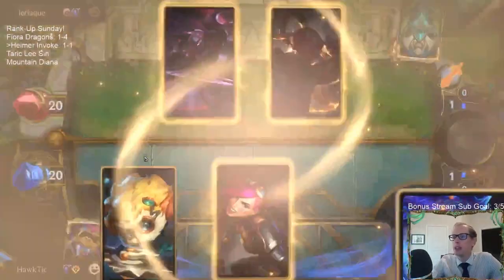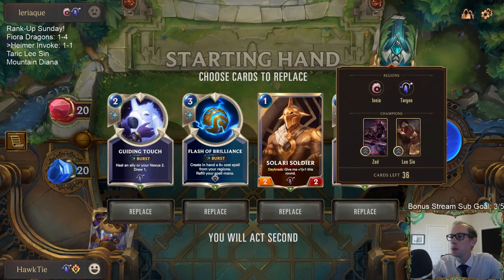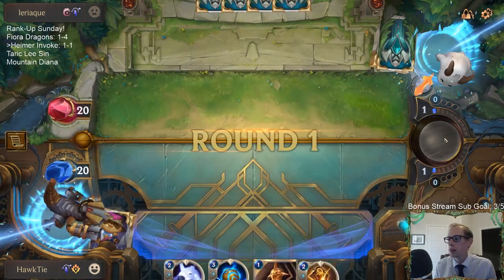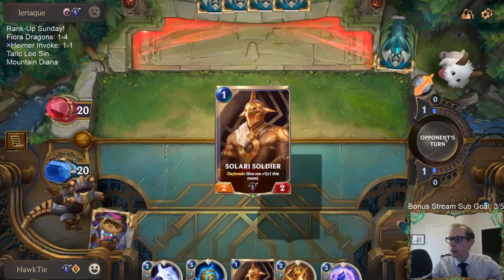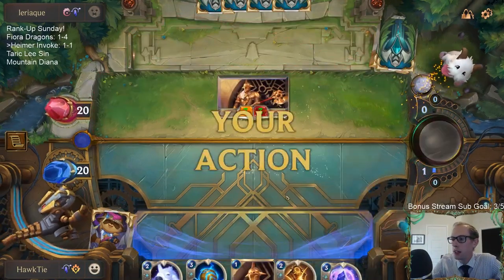Gotta win — let's get another one and get on a winning streak. I don't know if two in a row counts as a winning streak; I guess you maybe have to have three in a row. These are all pretty good. This Bastion will be good for the Heimerdinger that we're about to draw.